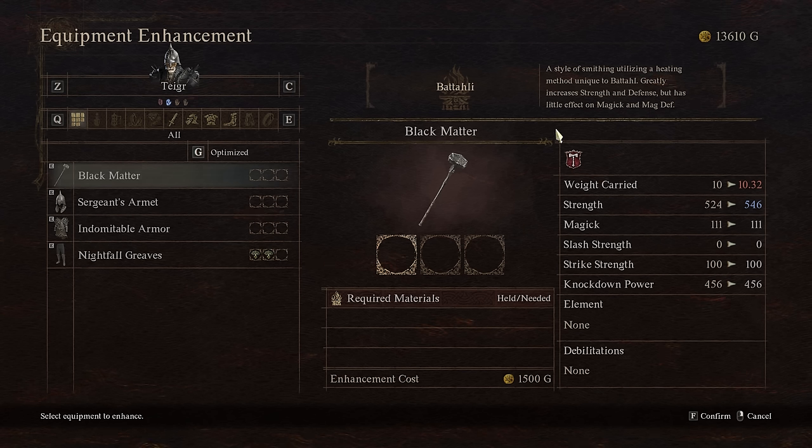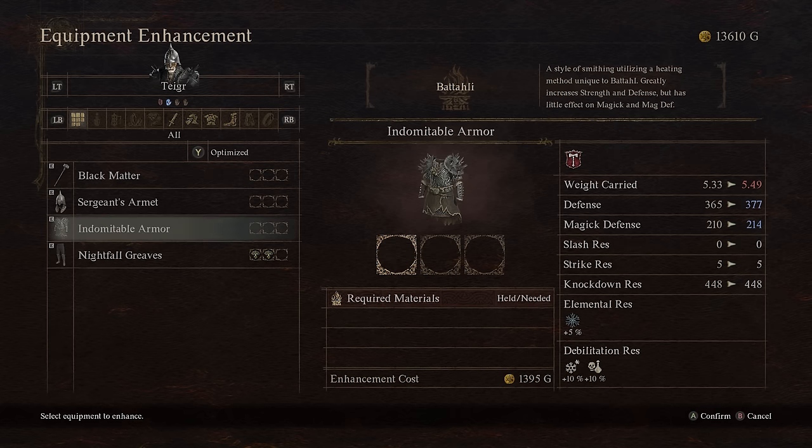We'll look at the Black Matter, an upper-to-mid tier two-handed weapon, to compare all smithing methods. With Battalion, it gets a strength increase of 22 — from 524 to 546. For a warrior character, this is really good to increase their physical attack. On the Indomitable Armor, defense goes from 365 up to 377, with a very slight increase of 4 to magic defense.